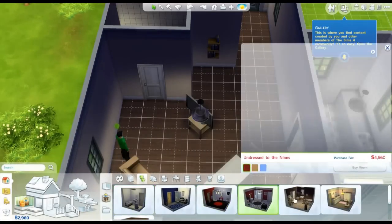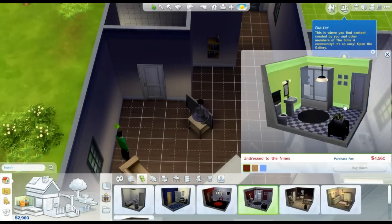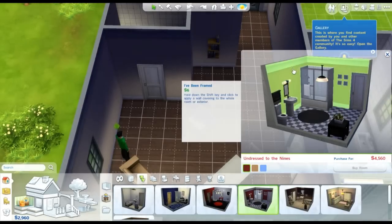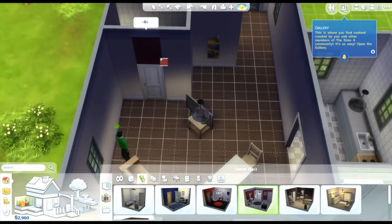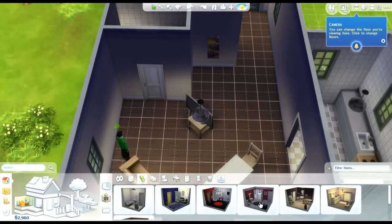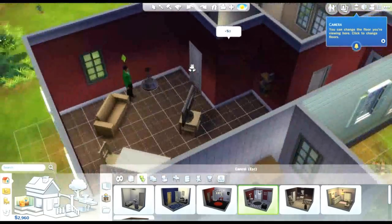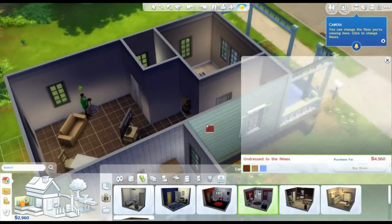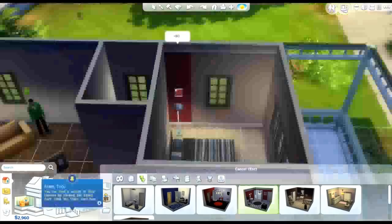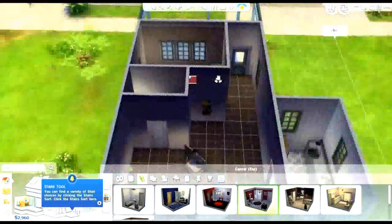Let me find a really neat looking bathroom. We see this bathroom here — it looks awesome. Maybe I just want to buy the wallpaper. Click on the wallpaper and we just bought that wallpaper. You can just click on the object in here, select it, and it gives you the exact same wallpaper. I think that's really cool.